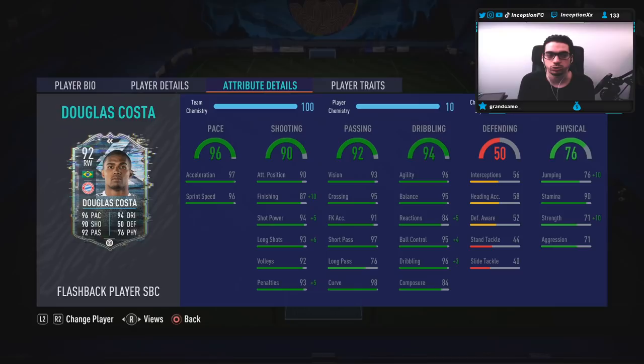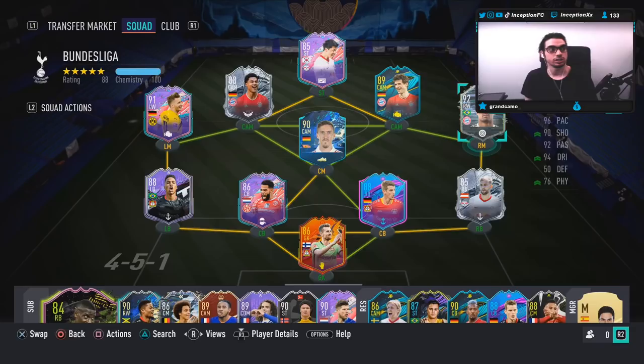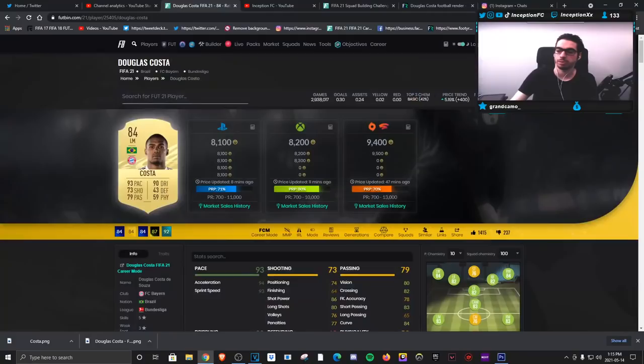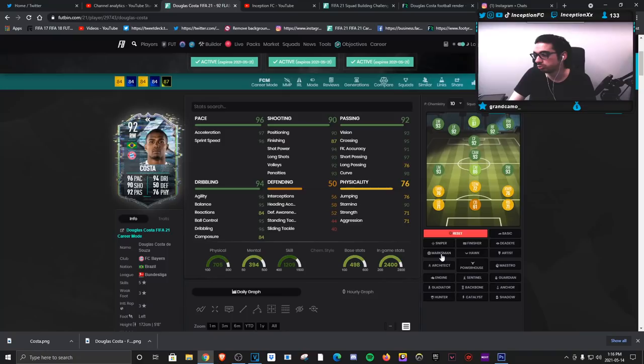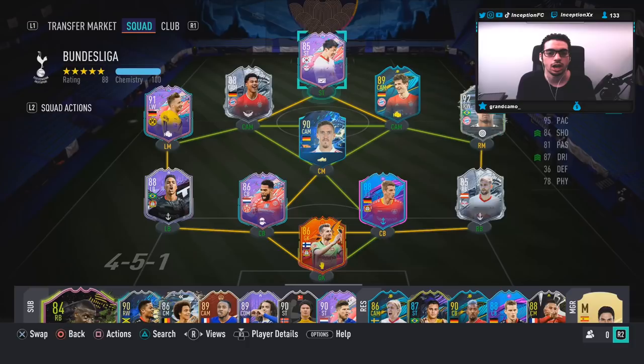I'm curious to see how Douglas Costa is going to play in game because he was one of the very nice cards to use at the beginning. The only problem - and he had both versions of the Bayern card as well as the Juve card - was his finishing. Everything else was really nice, but with a finisher chemistry style you noticed the reactions and the finishing was really really low. Hopefully that doesn't transfer over to this version because we are improving a lot of key areas.